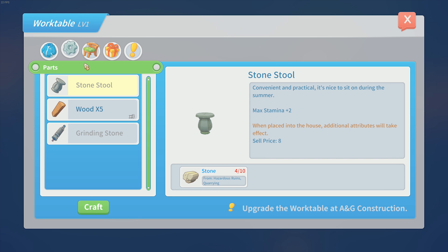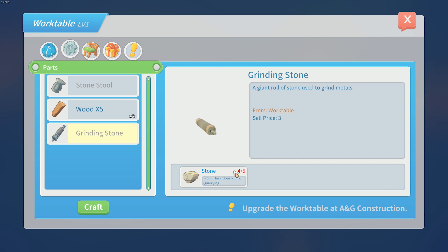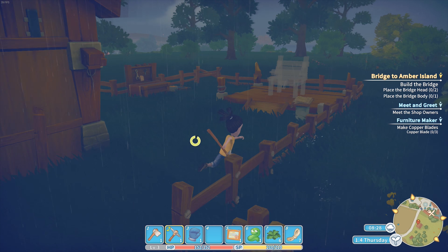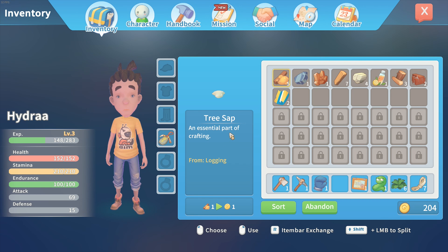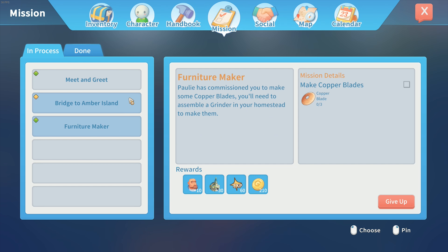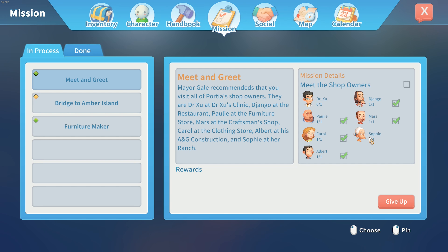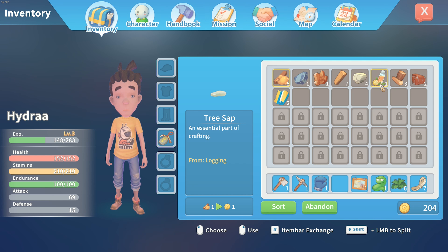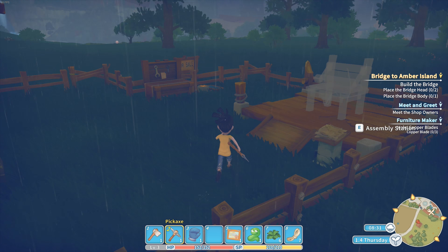It's raining so we don't want to go outside anyway. We need 6 more stones - we can just go into the mine. We have some wood. What do my missions say? We need to talk to Sophie and Dr. Xu. At the moment we need a bit more wood.